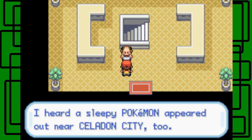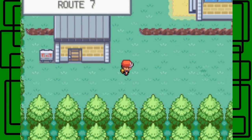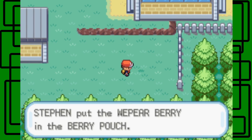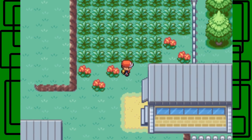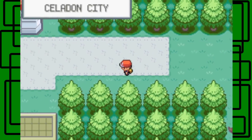I heard a sleeping Pokemon appeared out near Celadon City too. Where have we seen a sleeping Pokemon before? I remember south of Lavender Town or east of Vermilion City — we know that's Snorlax. So there must be another Snorlax soon. We got the Lure Ball right there, cool. There's some tall grass to catch those Fire exclusive Pokemon, and I think like a Pidgey and Spearow and stuff. Let's go to Celadon City.